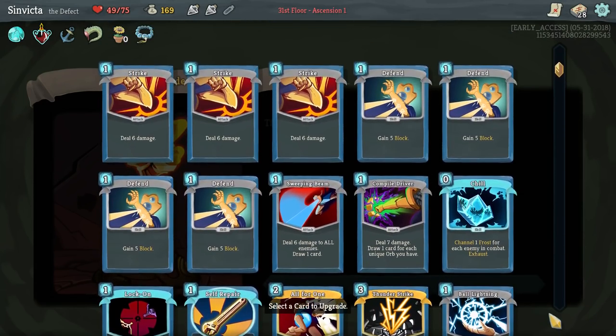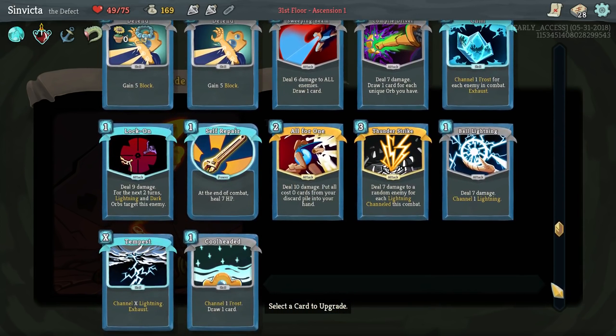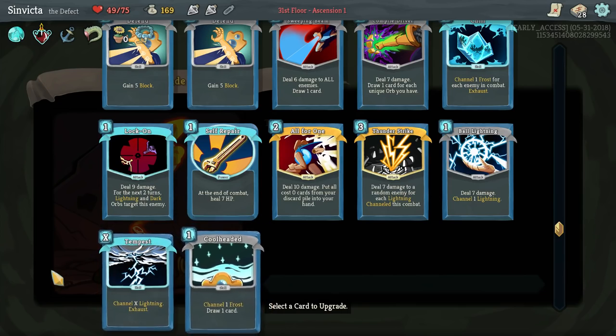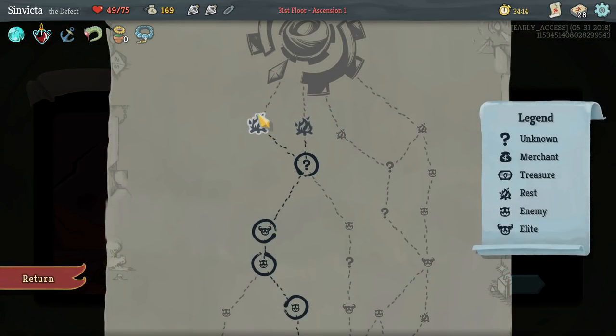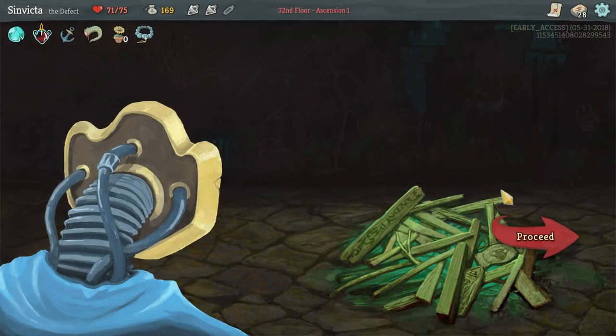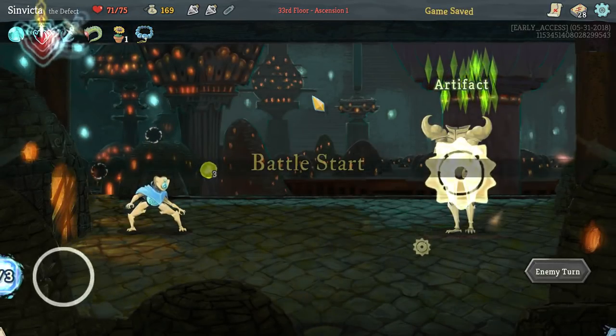Let's upgrade here - Tempest or All for One. Tempest or All for One. I think I'm going to upgrade Tempest because that allows us to channel lightning even if we don't have enough energy to make a full cycle, we still have a chance to cycle out something.